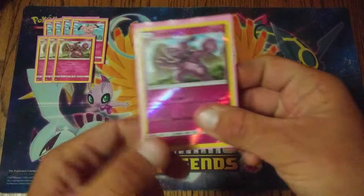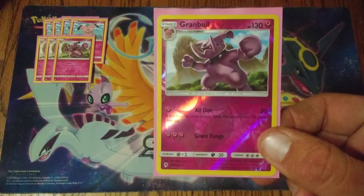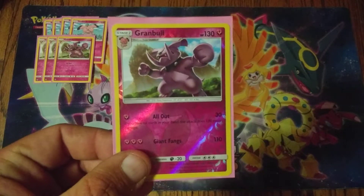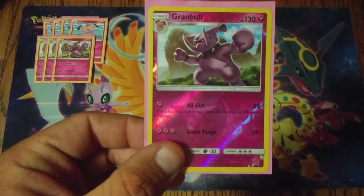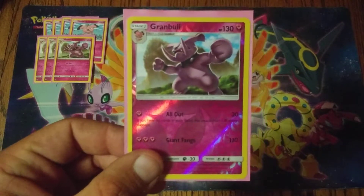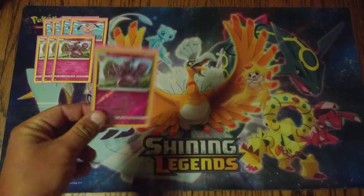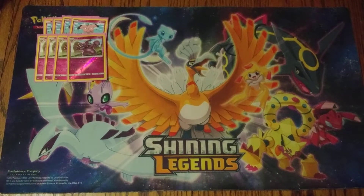Granbull is an awesome Pokemon. It has two attacks and 130 HP, so it's one of those Pokemon that are really hard to one-shot, even for Zoroark. It is resistant to dark, so the only way Zoroark can get a KO is if it has a full bench, Devoured Field, and Kukui. The main attack, All Out, costs a single fairy energy and does 30 damage, plus 130 more if you have no cards in your hand — hitting for 160, or 190 with Choice Band. That lets you one-shot things like Buzzwole, Pheromosa-GX, and Rayquaza-GX. The second attack, Giant Fangs, does 110 damage for three fairy energy, but most of the time we rely on All Out.